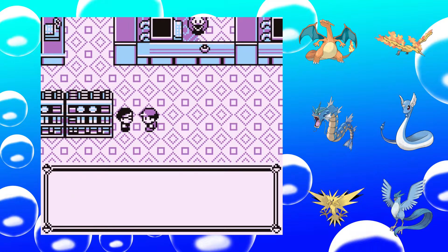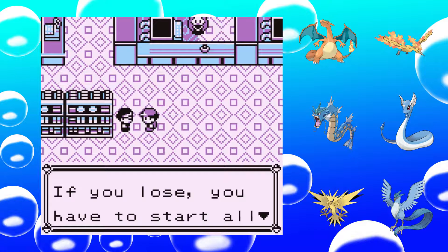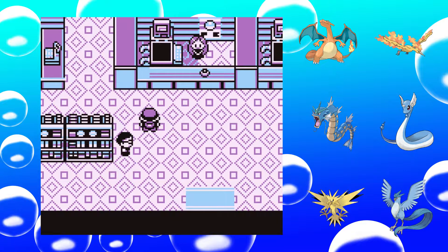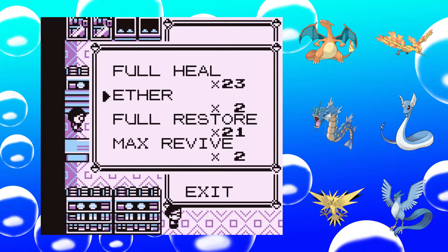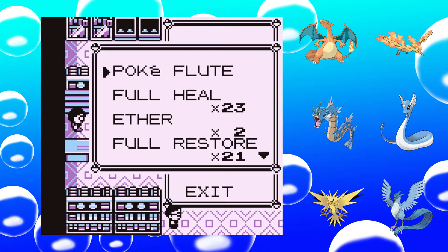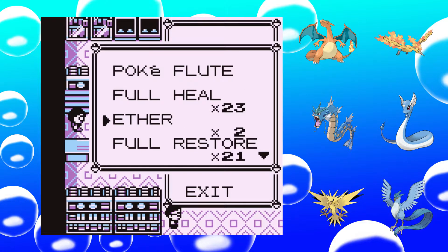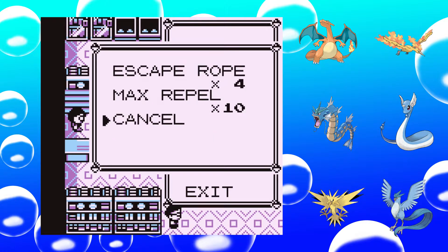At the Pokémon League, you have to face the Elite Four in succession. If you lose, you have to start all over again. Interestingly enough, you cannot buy Ether or Elixir or something that heals your PP, so I think that may be the limiting factor in this version.